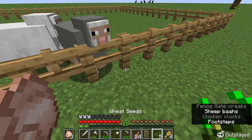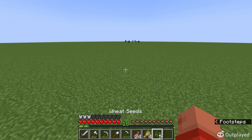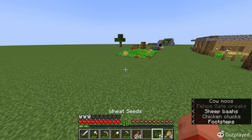Let's go get that cow. We've got a cow now - we need two of them but we don't have that ability, so let's just leave it at one.